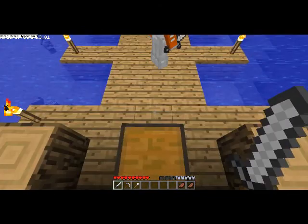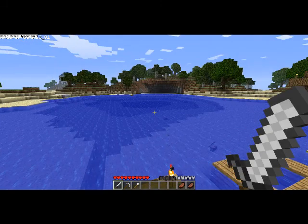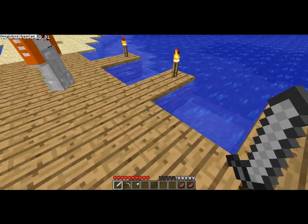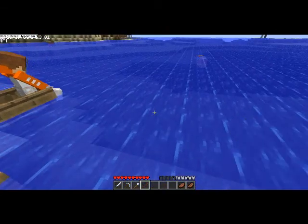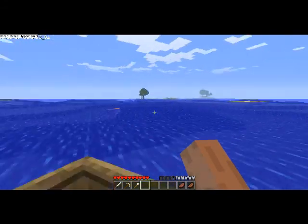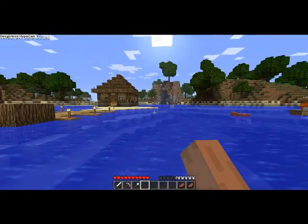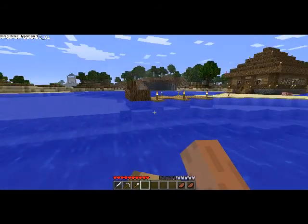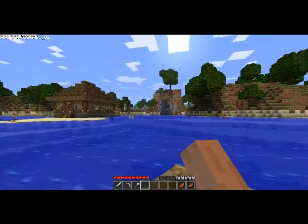We need the boats to get over somewhere — I don't know — but it said the library, I think. He is the one who reads the thing. He said we have to take the boat to a library. We can't see anything down here. Let's see the mountains. Maybe this way — there's a cave there.